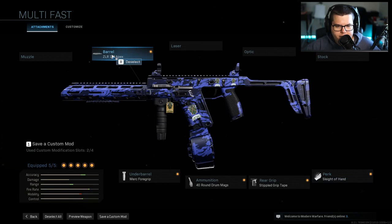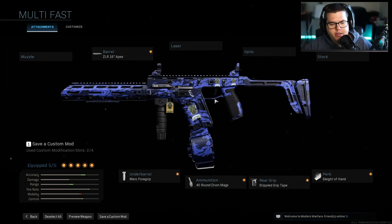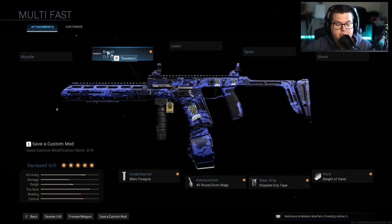I really think this is the best. I know the Apex makes your aim-down-sight speed just a little bit slower, but you need that range — because this thing is obviously super deadly up close, but once you get to medium and long range it definitely gets outgunned by the MP5, and this helps you deal with that.